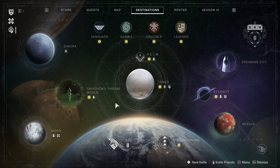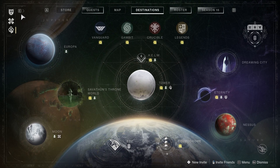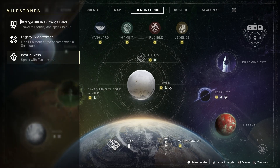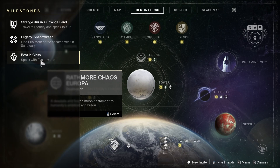When you log into the game, simply open up your destination screen. On the top left hand corner, you will see whichever key it is for your input device. Simply hold that key. You'll see that it says 'Best in Class' — speak with Eva Levante.